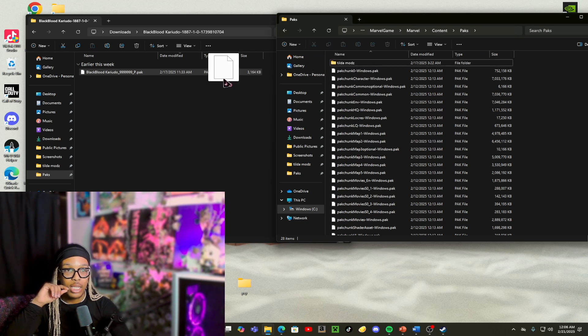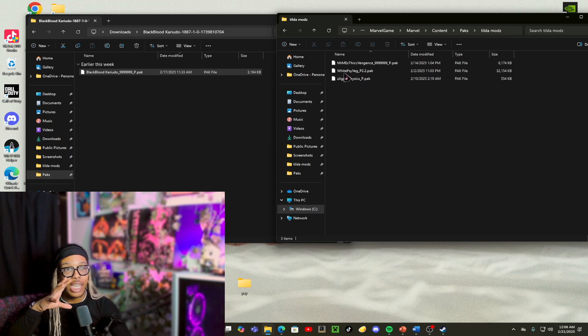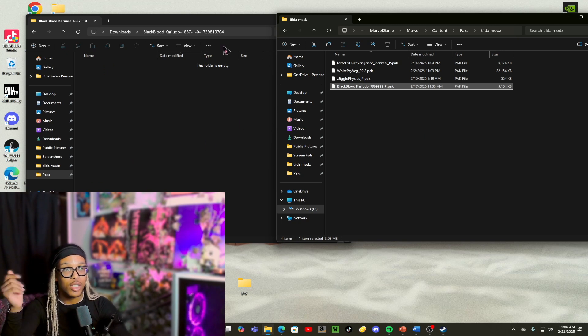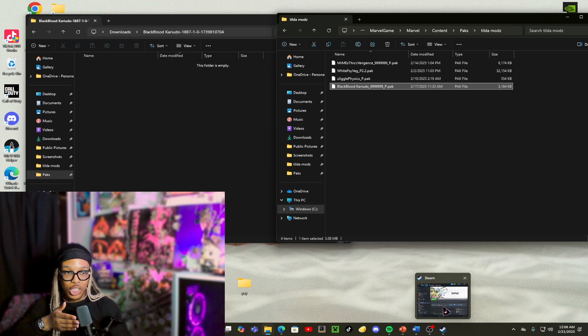I already have a folder made called Tilda Mods where I put all my other mods. What I'm going to do is click and drag the Blackblood Kuryudo pak file and drag it right into the Tilda Mods folder. Make sure it says 'Move to Tilda Mods.' If you get scared it won't work, you can always click into your folder and drag it simply into the empty space. Now I'm going to open Steam and go straight into Marvel Rivals — it should be just that simple.